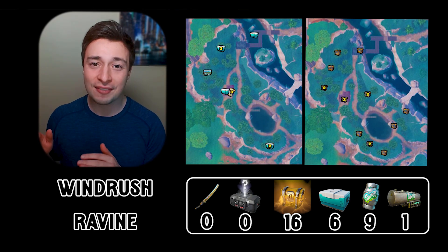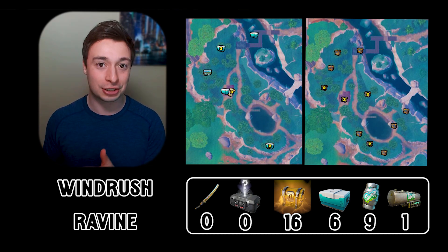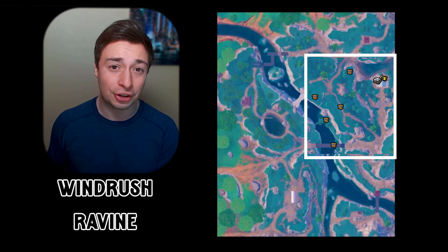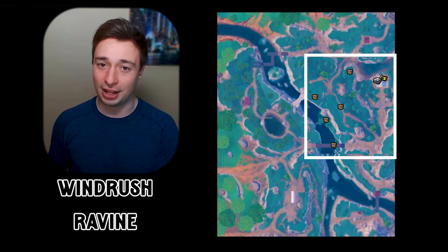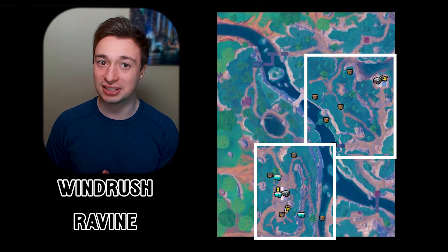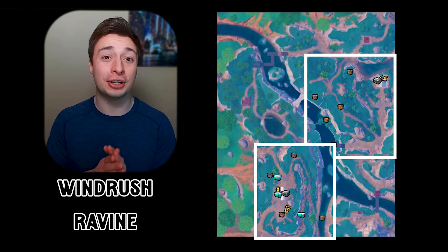Now while the spot doesn't have any Kinetic Blades or a set of Holochests, it does have 16 chests, 6 coolers, 9 Slurp and Slap Barrels, as well as a Slurp Truck. Just across the bridge to the east of where you're landing is a single Kinetic Blade Spawn as well as a set of Holochests. Just to the south is another set of Holochests and a lot more loot. You also have a wind tunnel along the river that you can use as mobility.